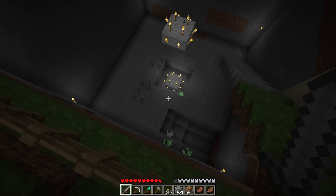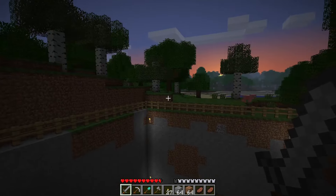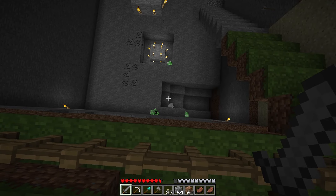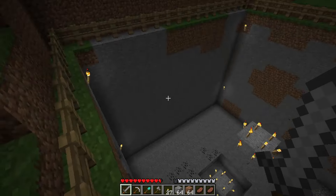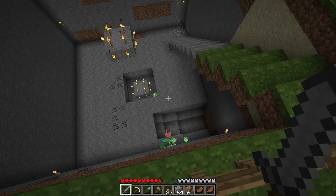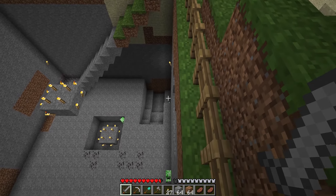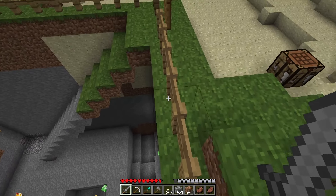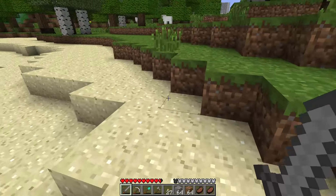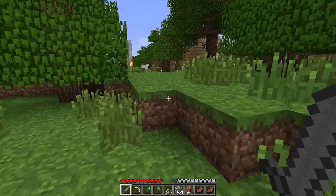I have inadvertently created a creeper farm. I literally just sit right here and creepers will run over and jump in this hole. The creepers don't really have any good pathfinding — and watch, the zombie will do it too. Yep, there he goes. I've mined as far as I want to mine for the time being, and that should give me plenty of resources to use.